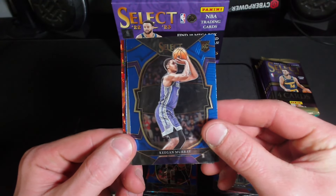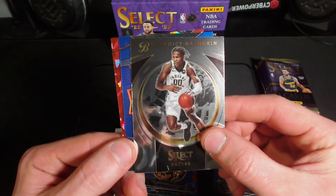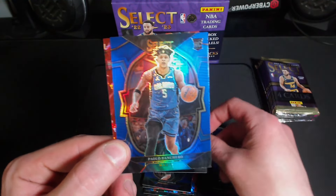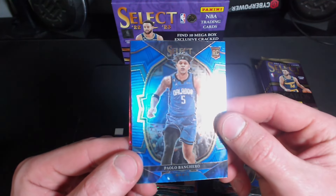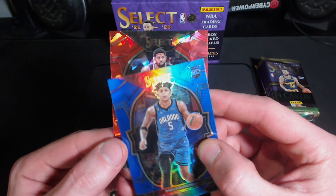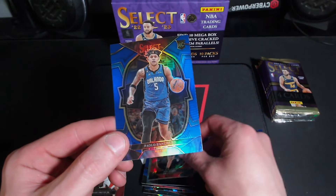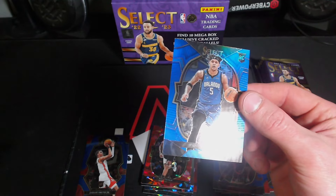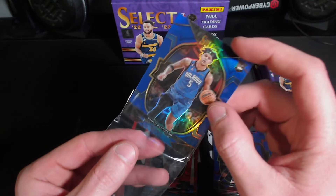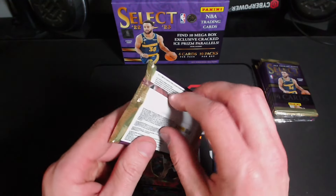Good looks. We got Keegan Murray on the rookie. Benedict Mathurin — ooh, rookie. There we go, a rookie silver on the Banchero. That's a good hit. And then we got a Paul George. There we go. Got a good pull. Now we just need a little chat and we're solid. We're not even halfway through.